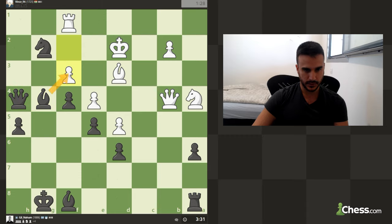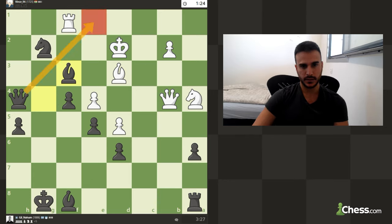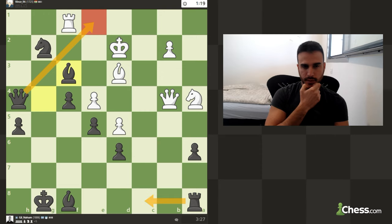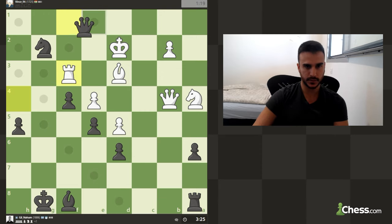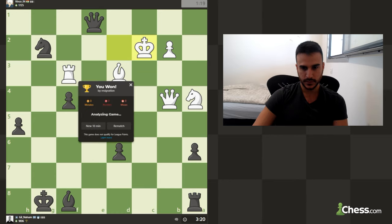Now I can take - he can take with the rook and I've got this check and I win the queen. He cannot really take. This might even be a mate if I build it right. Obviously we can win the queen but the question is can we even go for a mate? Oh sorry - he resigned!